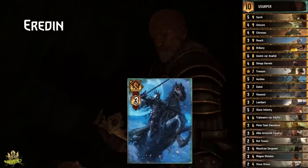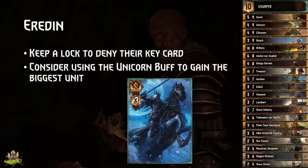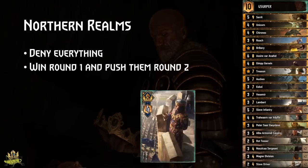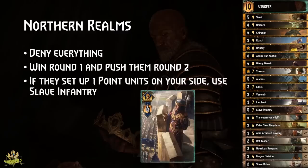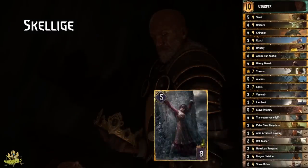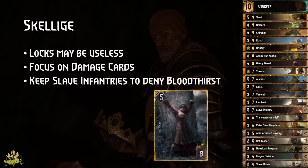Eredin: without their leader to protect key cards, always have a lock ready to deny it. Try to deny their cards while considering a big Unicorn buff if they play a lot of units that trigger effects when they have the highest units. Northern Realms: your locks and damage cards will deny regardless of what they play — try to win round 1 and push round 2. Skellige: except against Cerys and Harald decks, your locks will be rather useless, so focus on damage. Keep Slave Infantries to deny bloodthirst targets and try to match them in value — since they can't play a massive last-card combo, don't force anything if they out-tempo you.